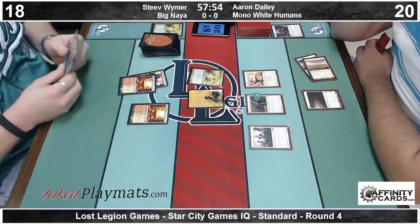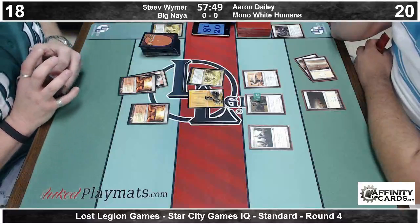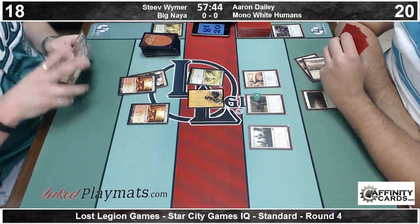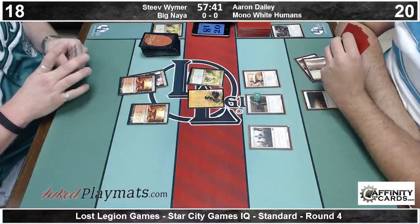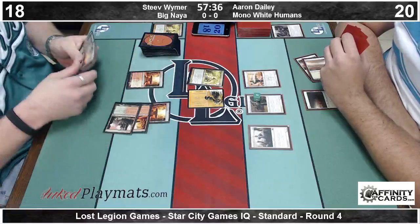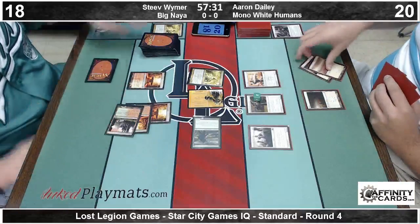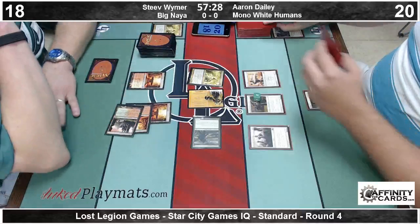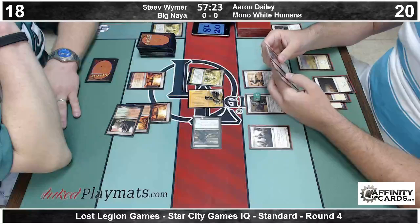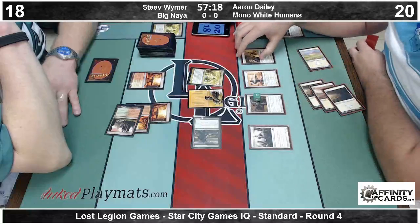If you attack in and Steve double blocks, that's a total blowout — you assign 2 damage to the Voice and 1 to the Token. The Token is a 1/1 at one point because it's a trigger on the stack. So Steve on the all shock-land plan here. Avacyn's Pilgrim coming in tapped because of the Sovereign's Blind Obedience type effect. And now Aaron's got Battalion activated here. You're going to see a Riders of Gavony naming...